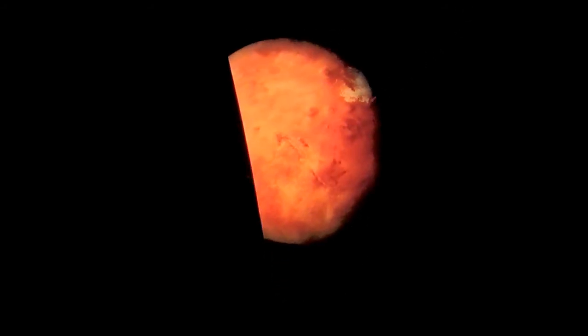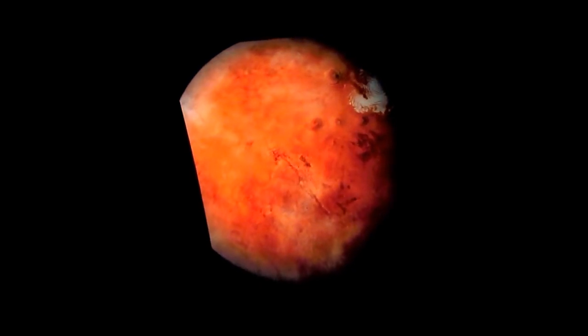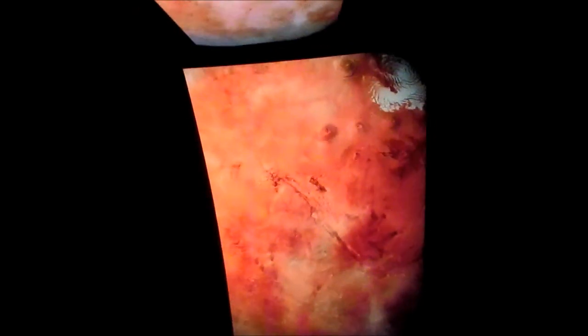Beginning invasive maneuvers. This meteor storm is directly over your Mars landing site. Proximity alert. Pilot, deploy the shield, now. Computer override. Shield deployed. Hang on, team. We're getting you right now. Navigator, fire rockets for descent, now. Computer override. Rockets fired.